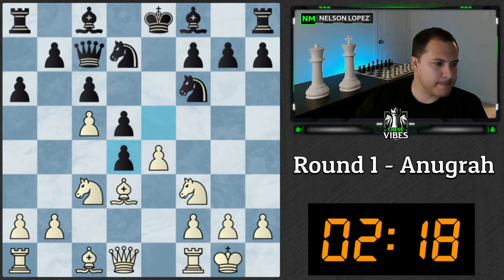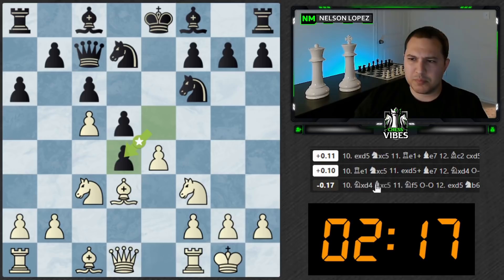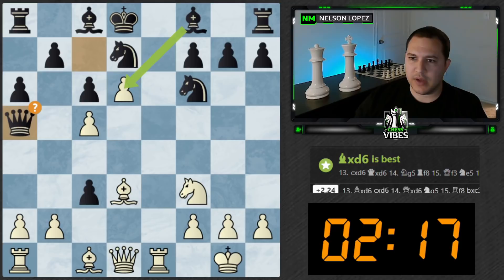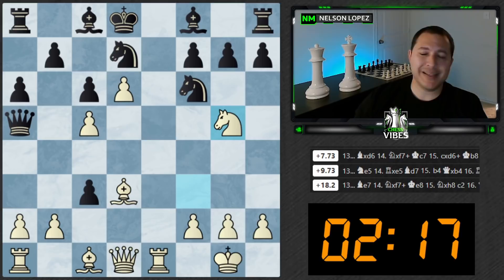Let's go ahead and turn on the engine. The engine says e takes d5 — there we go! It's actually really close between rook e1 and e takes d5, but it does like e takes d5 slightly better. It's saying black can't even take the knight, has to just take the pawn. But if they do take the knight, rook e1 check is what I was thinking — king d8, then d6, and then knight g5 was the idea, and there's just no way to stop it. Nice try Anugra, but you did not stump the chump!